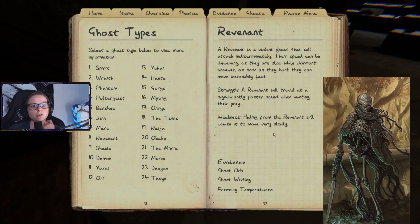A Revenant is a violent ghost that will attack indiscriminately. Their speed can be deceiving — they are slow while dormant, but as soon as they hunt they can move incredibly fast. Strength: a Revenant will travel at significantly faster speed when hunting their prey. Weakness: hiding from the Revenant will cause it to move very slowly.